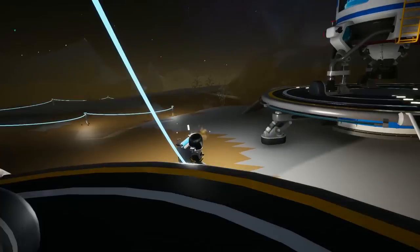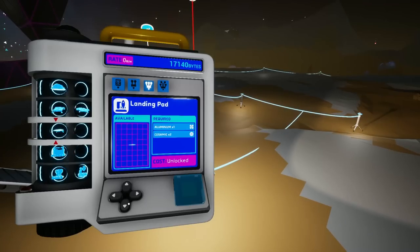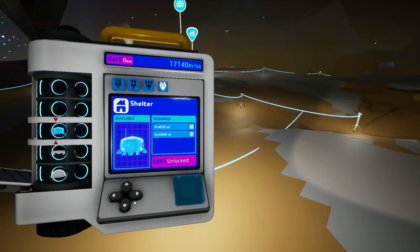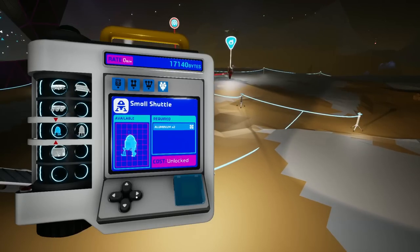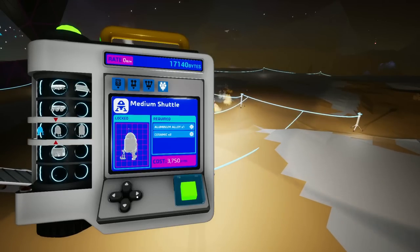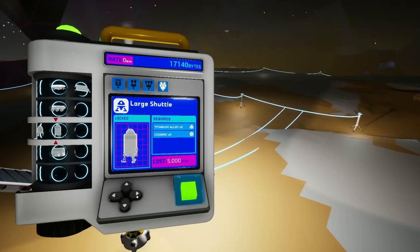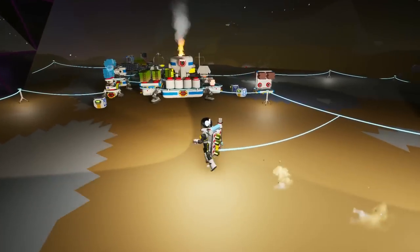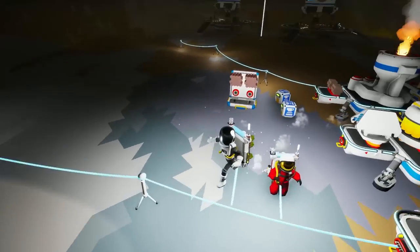We need bigger shuttles. The medium shuttle takes aluminum alloy - we need to find out what that is to make it. How about we gather some more tungsten, I'll grab some more clay, and we'll come back and figure it out. Sounds good.